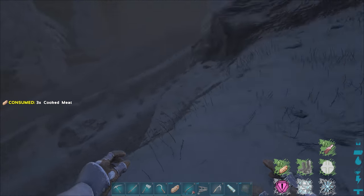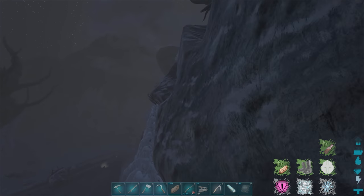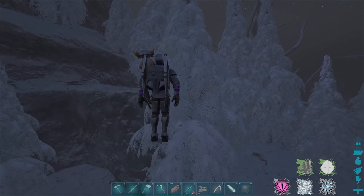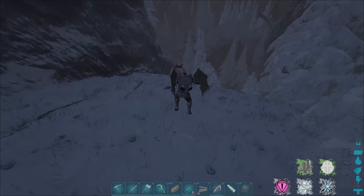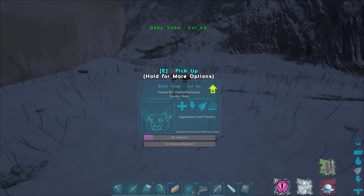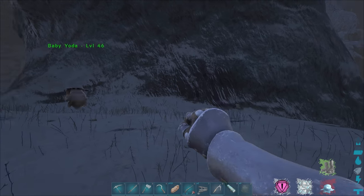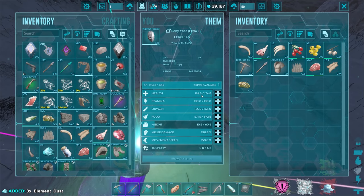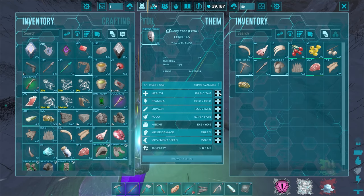Thankfully we saved Baby Yoda too, so that's great. We're back to normal. Let me eat some food and try to heal up. Once we start the 'Searching the Frozone' mission again, I'll give Baby Yoda another element. Let me check his addiction — 13%. Apparently the higher the addiction, the more element you have to give him, but the more powerful he'll be too.